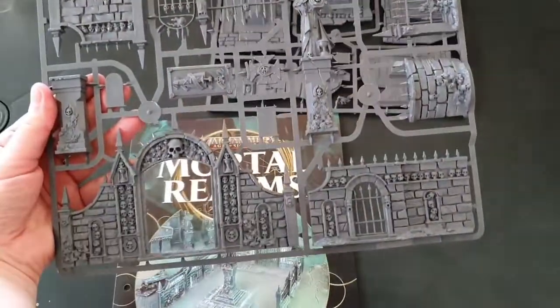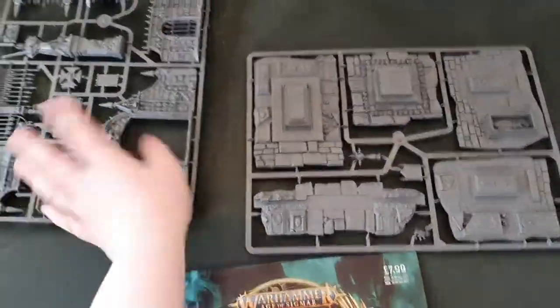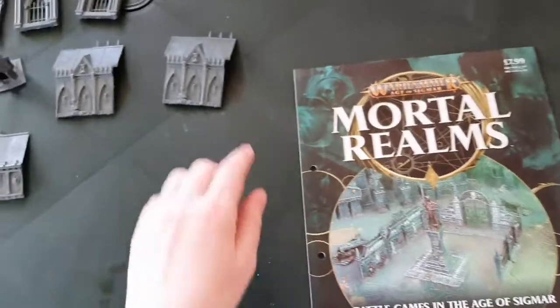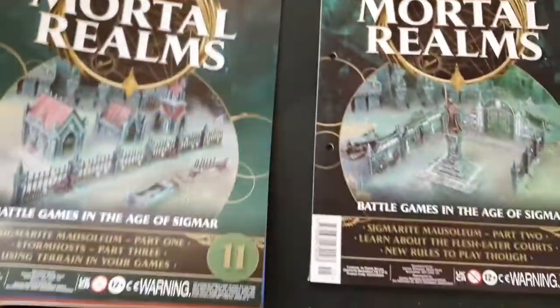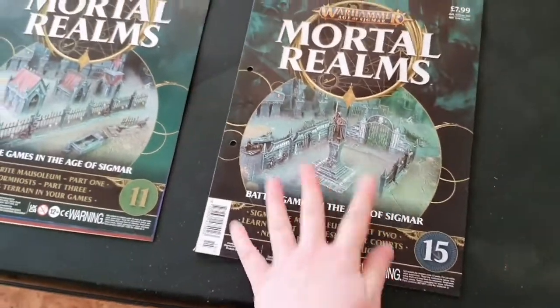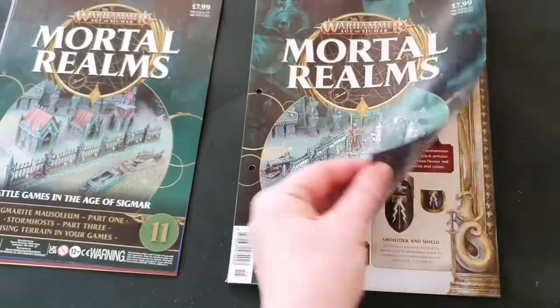So that's what it looks like in the sprue for the bases and the sides. This is issue 15 — let's have a look through it. I'm going to have issue 11 and issue 15 side by side, so let's see what we get in Mortal Realms 15.